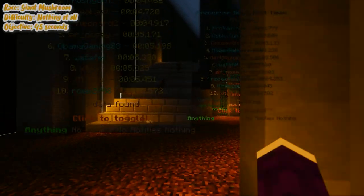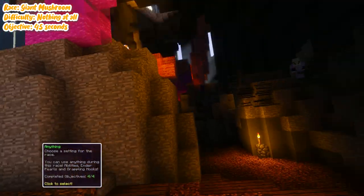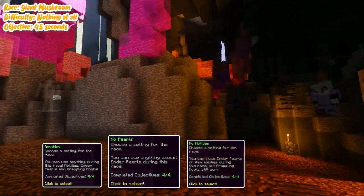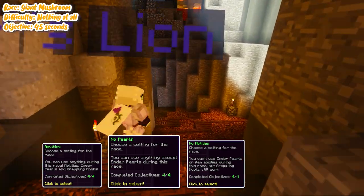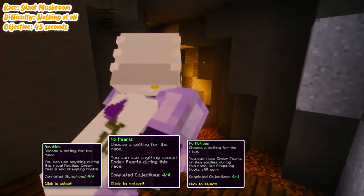Those difficulties decide what items you're able to use during the race. You either use anything, no pearls, or no abilities — which includes no pearls, but actually doesn't deny the Batperson armor with the Grappling Hook, which is how I did it.